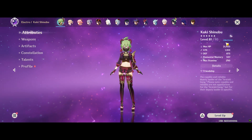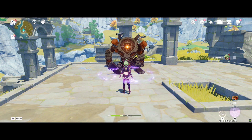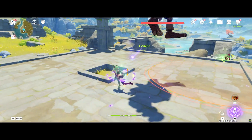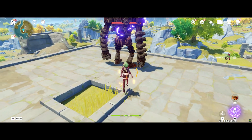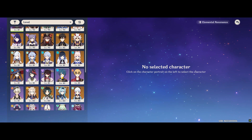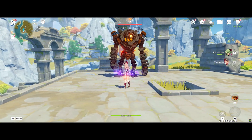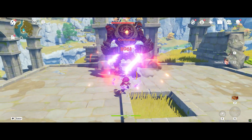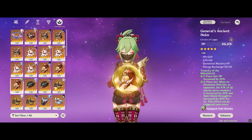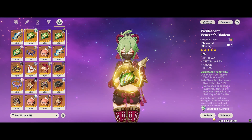Let's start off with the HP% sircelet test. We added Yanfei to proc Overload to see how much reaction damage is done, since it's a very significant factor in an EM-focused Kuki Shinobu kit. Her Sanctifying Ring E skill heals for between 2.4k to 2.8k depending on whether she's above or below 50% HP, and her Overload damage with the HP% sircelet is about 9,000 damage.